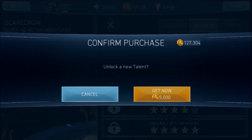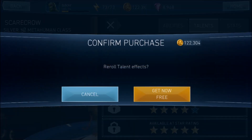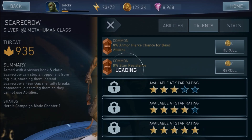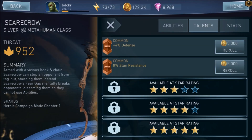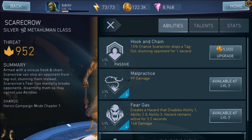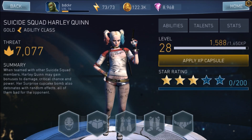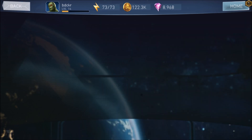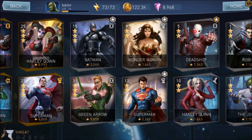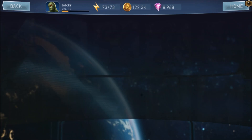Talents are basically like built-in weaker gear. You can re-roll one for free per character per day, and after that it'll cost credits. There are three rarity tiers: common, rare, and epic. Harley Quinn, for example, has two rare and an epic. The same abilities appear at higher tiers, just with better numbers. It does let you keep the old one and pick a new one when re-rolling, so you don't have to get rid of a rare talent just to try for something better.